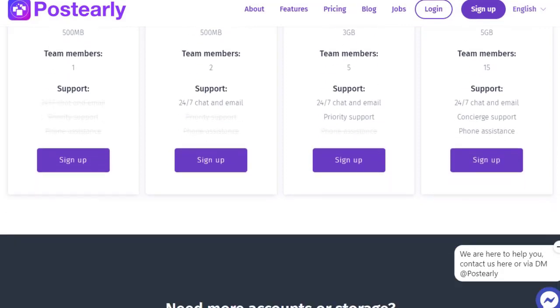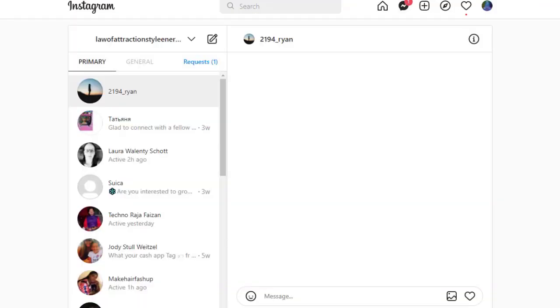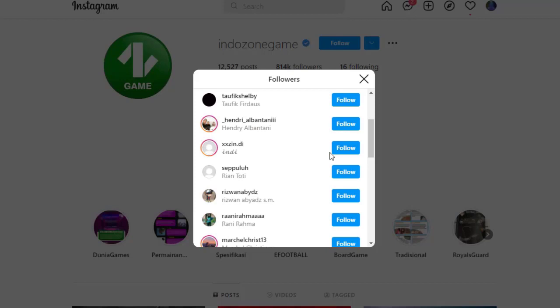If you want a completely free method, just take action on what I've shown: create a gaming account, add your Linktree link with all the offers in the bio, follow targeted people, then message them to bring them to your account. Be consistent and you'll see results, because gaming has a lot of engagement and it's a worldwide niche that everyone can get into.